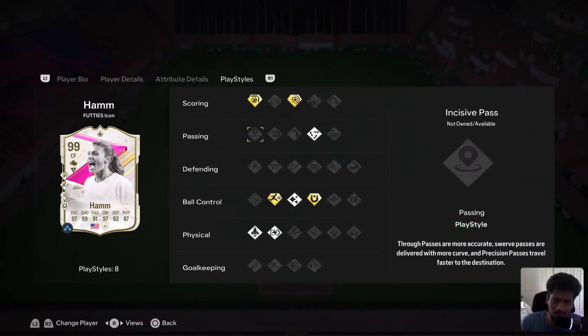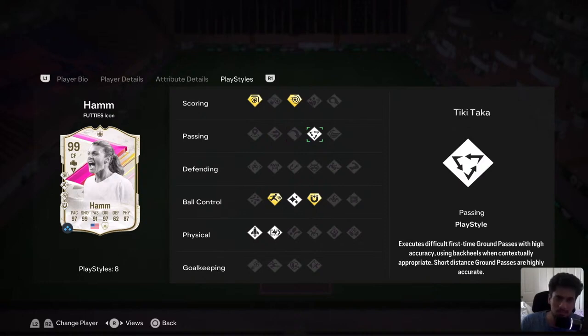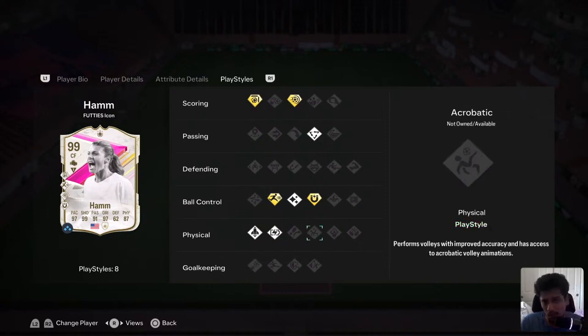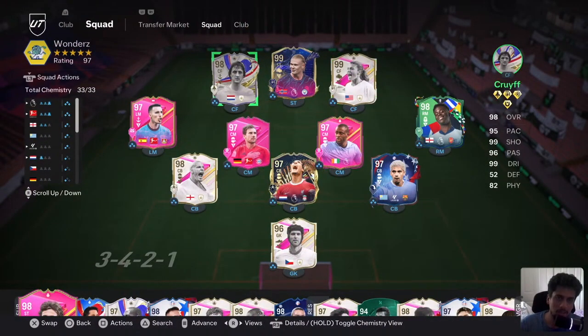Talking about the play styles — she has pretty decent ones. Finesse Shot Plus is the most important in FC24. She also has Rapid Plus and First Touch Plus, two pretty good play styles, plus Power Shot Plus. She doesn't have as many play styles as some other players, but she does have Tiki Taka, Flare, Quick Step, and Relentless. She doesn't have Technical Plus or Quick Step Plus. Also, she does not have Aerial Plus or Power Header Plus, so if you play a crossing game or aerial meta, she might not be for you — there's always Haaland or cheaper options like Crouch for that.